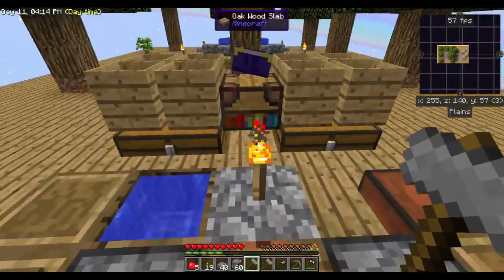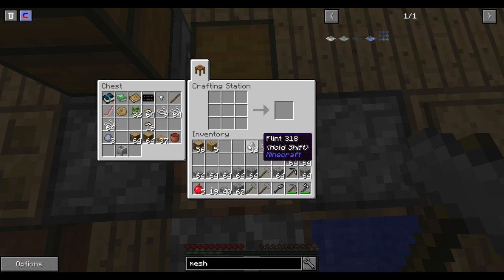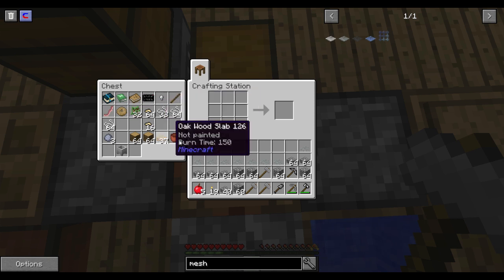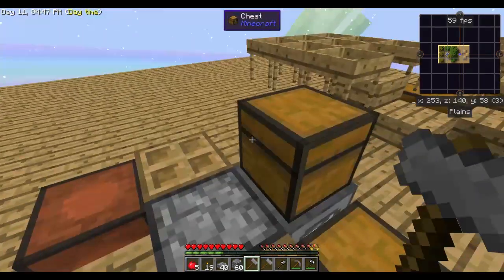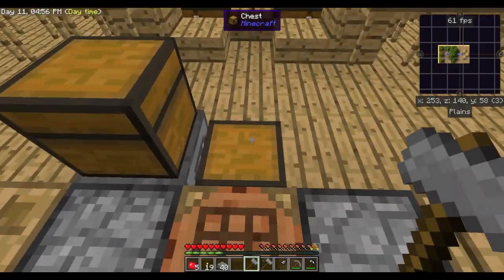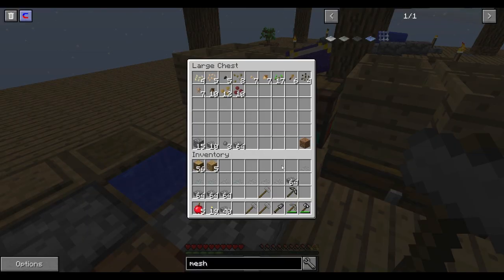We just need to grab all the flint - well, not all of it - some string, and we need to make these eight meshes. There we go! I love how it puts it into the chest before it puts it into your inventory. Let's go ahead and throw some of this stuff in there.